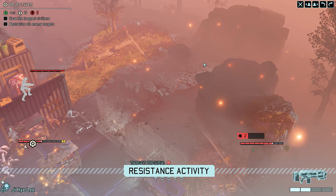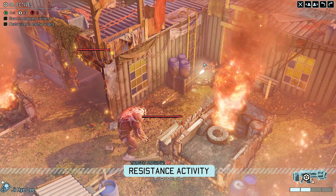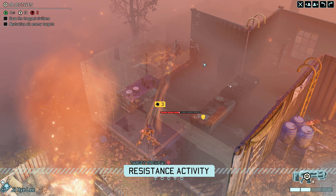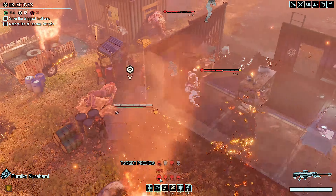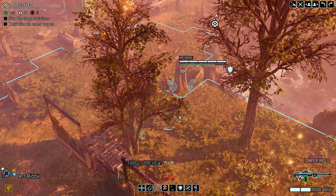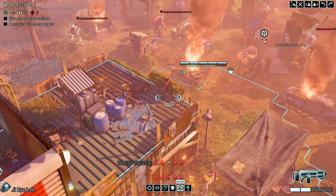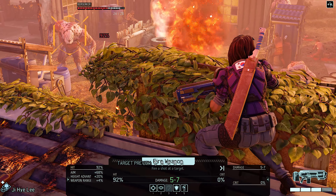Oh my god, there's another pod. This is big trouble for us — there's too many guys with too much health. I'm very concerned about this. I'm not going to take this shot — I'm not going to kill him, and that stupid armor is just ridiculously tough. Art doesn't have a good shot; I may have to move him up this turn. This is a good shot — why don't I do that? That stupid mech. I'm going to reload and just take the shot, I don't know if this is smart though.